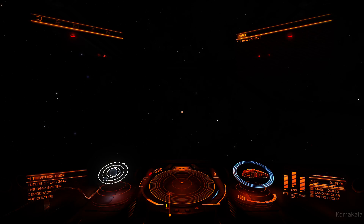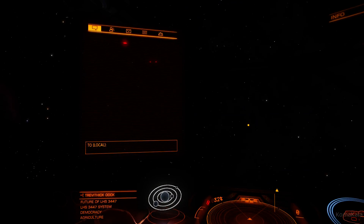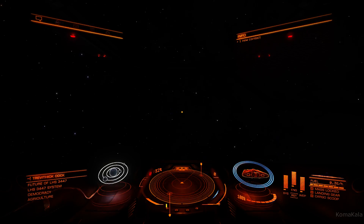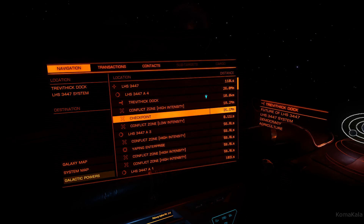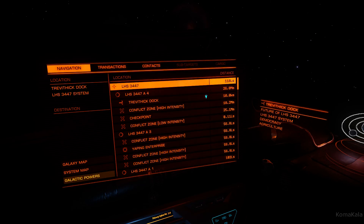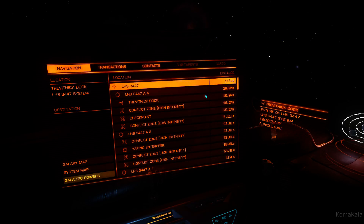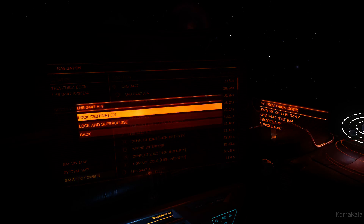There are four screens that you need to be aware of when playing this game, bound to 1, 2, 3, and 4 across the top of your number keys. Number 1 pulls up your left panel, number 2 pulls up your communications panel, number 3 pulls up your sensors, and number 4 pulls up your right panel. To navigate through them: W, A, S, and D move your selection around, Q and E switch between tabs, S is down, W is up, A is left, D is right, and spacebar selects.